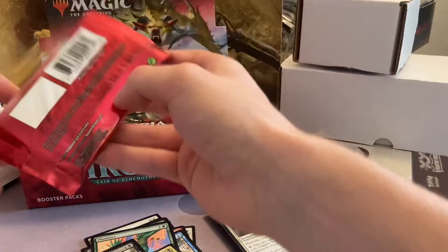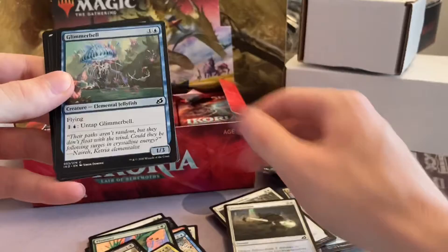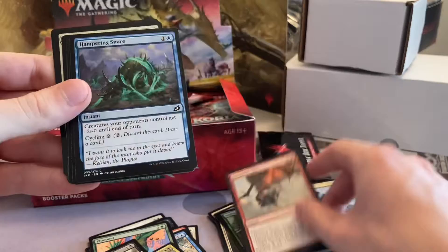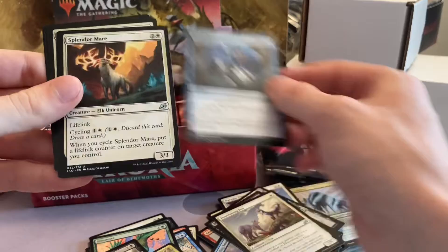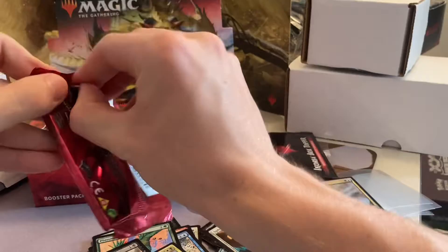Next pack: Divine Arrow, Bummer Bell, Dead Weight, Sunspears, Precision Tire, Shred Sails, Hampering Snare, Lore and Wilds, Blood Curdle, Forcing Fox, Neutralize, Splendormere, and the Cub Warden. Also a Foil Pacifism and a Turtle Quill Cove beast.